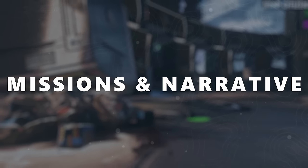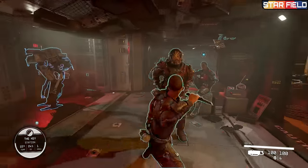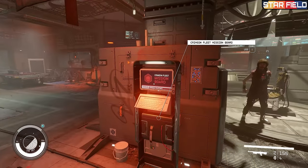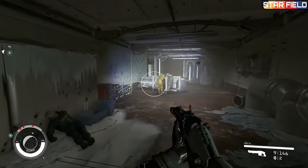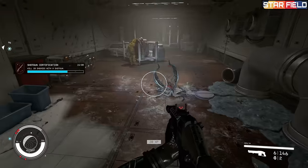Now how do the missions and narrative content stack up? Both Star Citizen and Starfield offer a large variety of missions that players can run. Both games have missions that can range from simple job board postings to others that begin with in-person meetings and briefings. However, Starfield is considerably more impressive, with its missions being the highlight of basically the whole game.